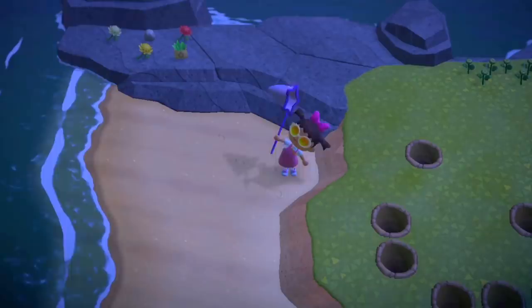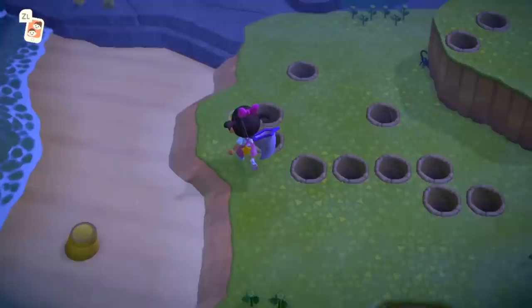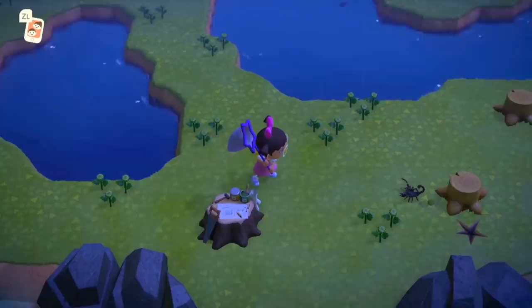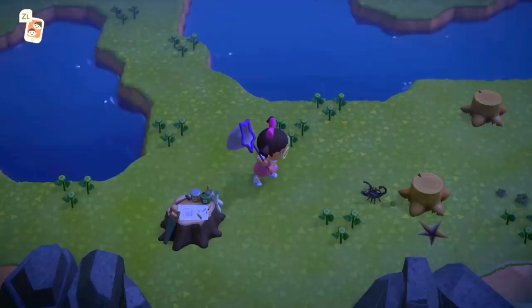The number one thing you want for your scorpion island DIY is rain. Rain means no cricket spawns, no bell cricket spawns, none of that jazz. These bugs are incredibly hard to get to despawn and chase away, so I won't even try to make a scorpion island unless I land on an island with rain after 7pm. Trust me, save your time, it's not worth it — just go for rain.